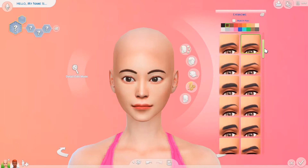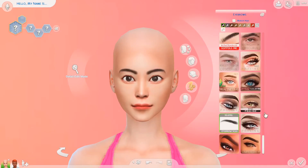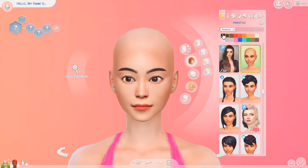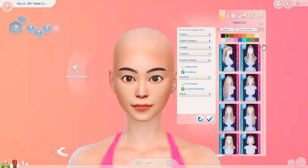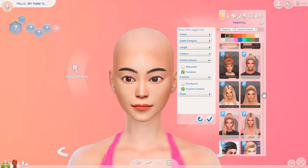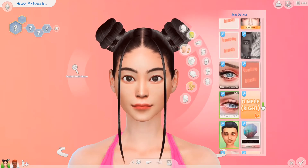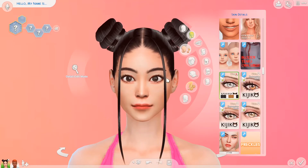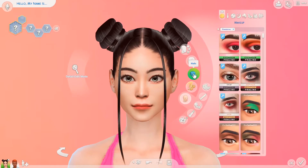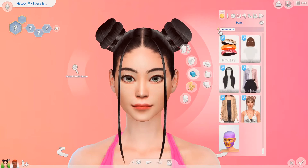So the first thing I want to do is build container homes - these guys are going to live in container homes. The second thing is destroying the world and making it a worse place, because Sims is too perfect and we need some destruction. My aesthetic for these Sims is kind of like a cyberpunk type thing - dystopian and futuristic.